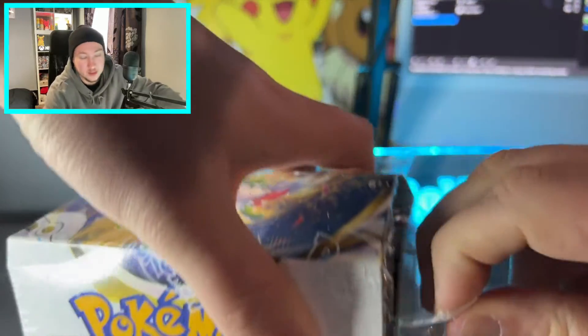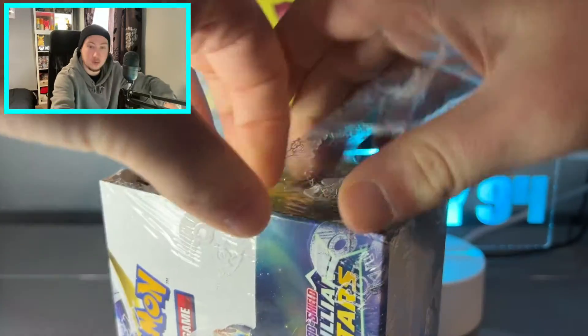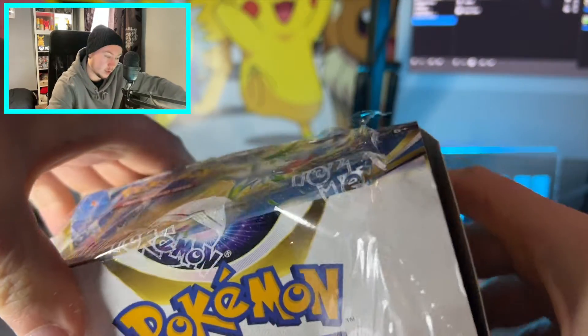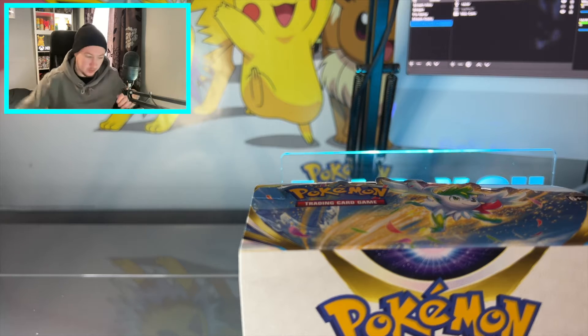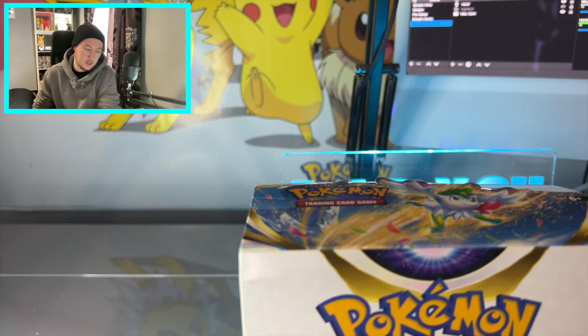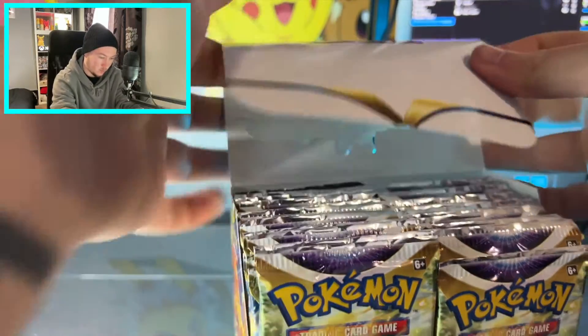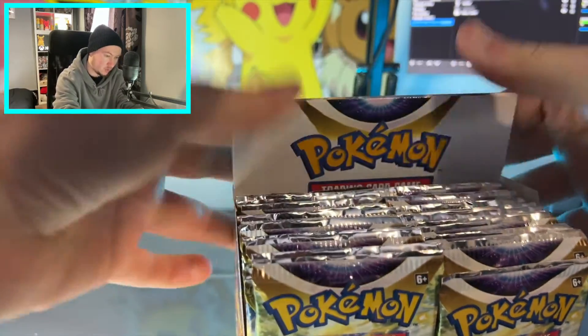We're back and we loved Brilliant Stars so much last time out that we are opening up another entire booster box across the next three videos, and hopefully that all-elusive Rainbow Charizard will be ours. We are still chasing the Gold Galarian Birds, still chasing the Alt Art Arceus card, which my good friend Boja has pulled, annoyingly. And that Rainbow Charizard. But we are here with another fresh booster box.